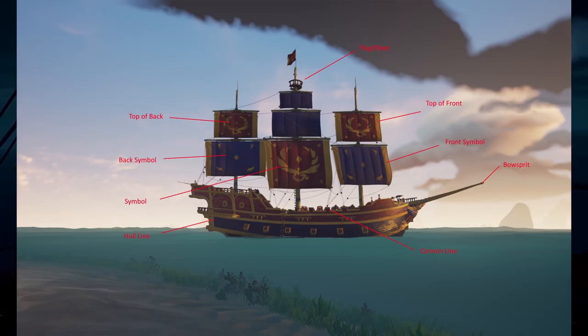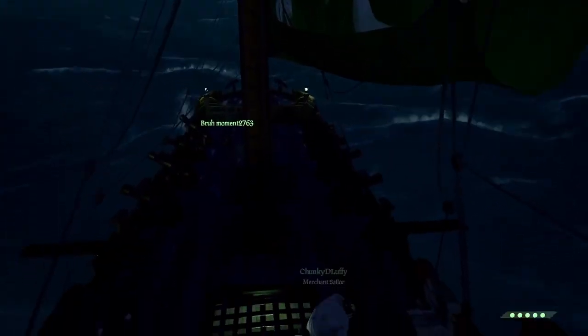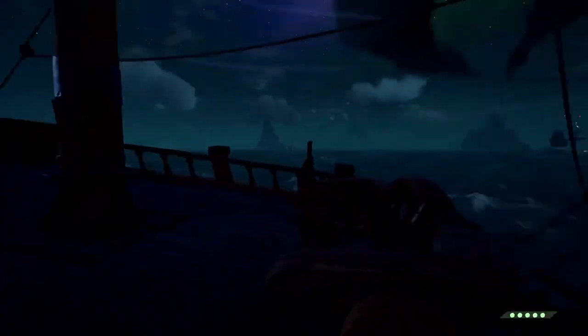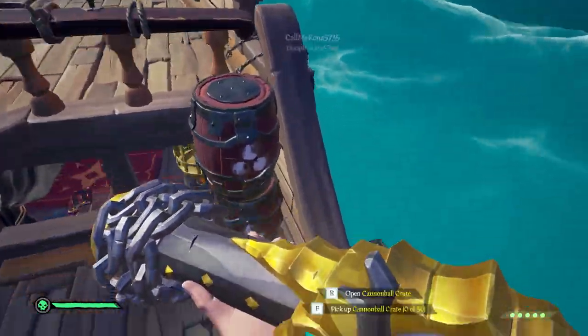This is an image from the 'Just a Couple of Sailors' Discord server. It highlights every reference point on a ship, which is incredibly helpful for your teammates to start hitting cannon shots and for you to have better comms. I highly encourage everyone to screenshot this and use it the next time you start shooting cannons.